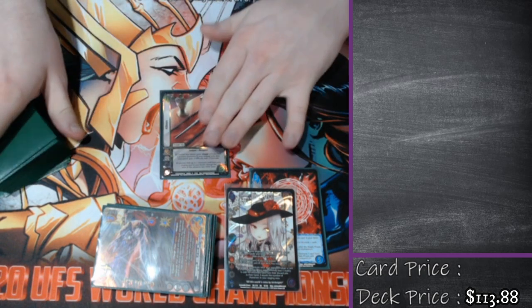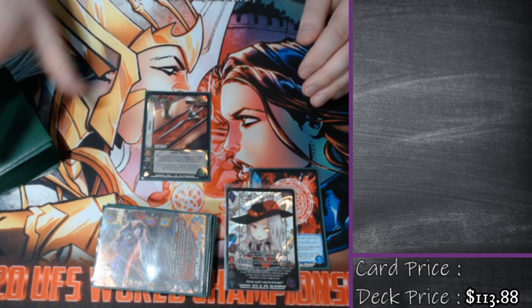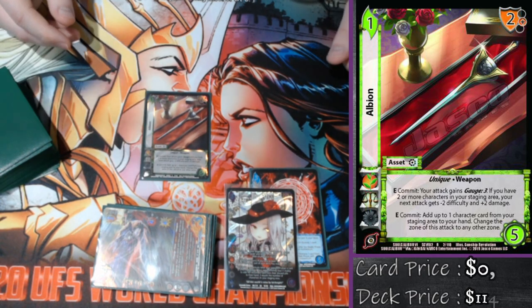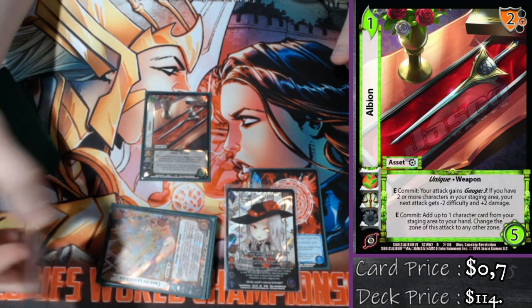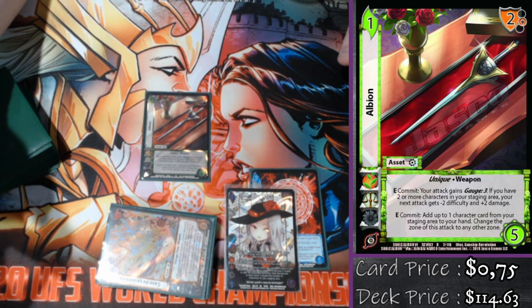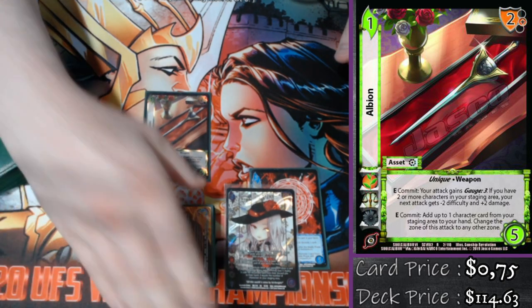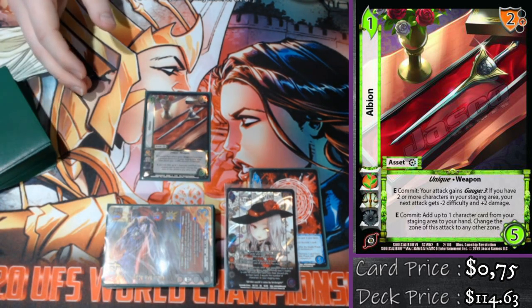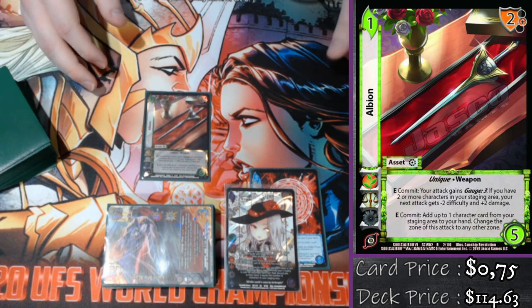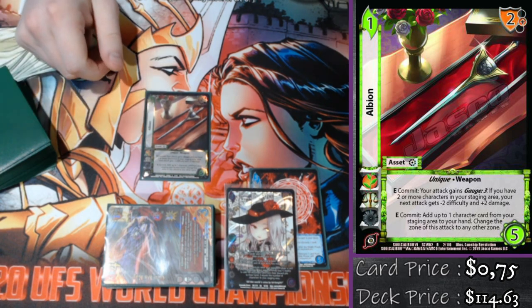Now I want to talk about the assets. We have Albion, which is a flow asset. It just says enhance commit: my attack gains gauge three — really, really strong. Whenever I give Casa del Leviathan gauge three, it's a seven-high for five that even if they partial, I still get to grab my character. And then enhance commit: add a zero mid-block from my staging area to my hand. Maybe the discard momentum is not quite worth it, so I pick up my mid-block and then change the zone to mid.